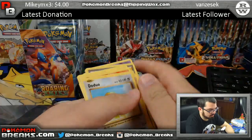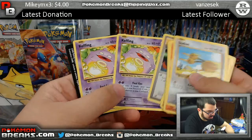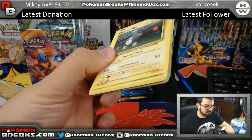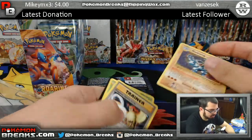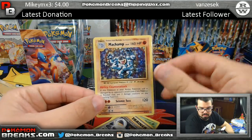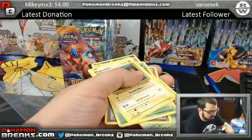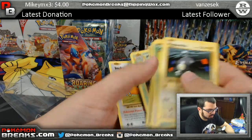Bradley pulls Machoke, Dugtrio — is that double Koffing? Double both of the same commons! Metapod, Machamp holo. Lee, that's the second time tonight — earlier we got two Yanmas back to back, this time two Wheezings. And Imakuni's Doduo — secret rare as well!